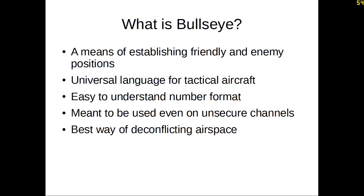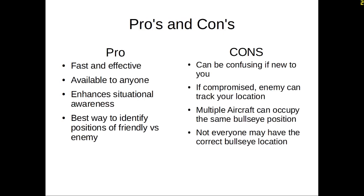It's also the best way to de-conflict airspace. In terms of giving a position report to another aircraft, it's the best way of establishing where another airplane is — de-confliction is key. Pros: it's fast and effective. If you understand how to do Bullseye, it's very quick. It's available to anyone with access to the Bullseye position. It enhances situational awareness tremendously. And it's the best way to identify position of friendly versus enemy aircraft.